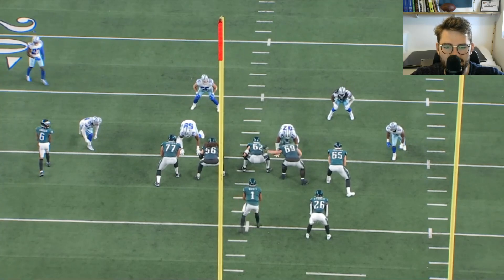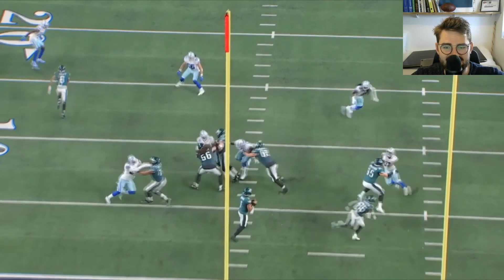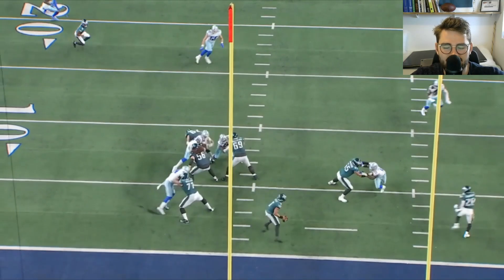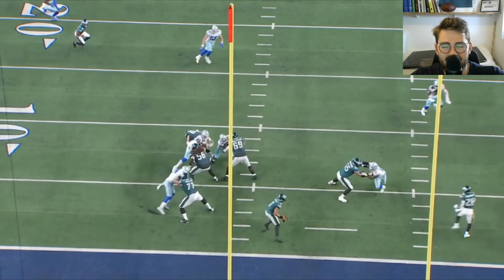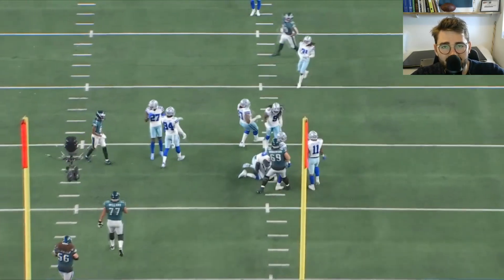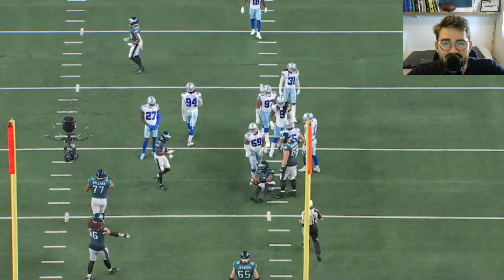Love this rep against Randy Gregory — another quality rep against a really good pass rusher. Dillard gets out there with an explosive step to the outside, feet settled nicely as he takes Gregory on. Gregory tries a bull rush, but the initial punch from Dillard is really good — he extends Gregory a bit and has him in good control. Then he plants his feet, seals the anchor, and keeps control. That's a very good way of taking on the bull rush — success in an area where he's been struggling in the past.